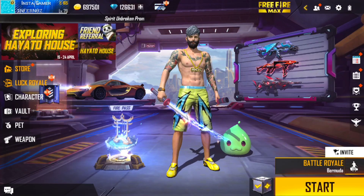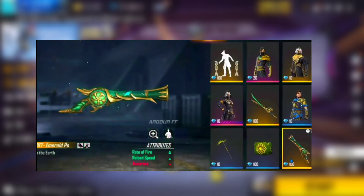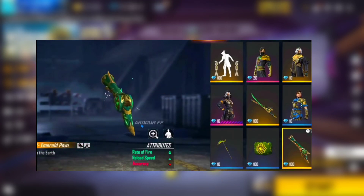Hi guys, this is a special event in Ramadan. This is the M1880 Center skin. First of all, it's a double rate of fire, single reload speed, accuracy minus 7.